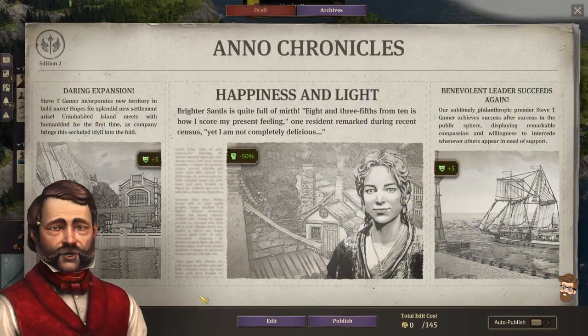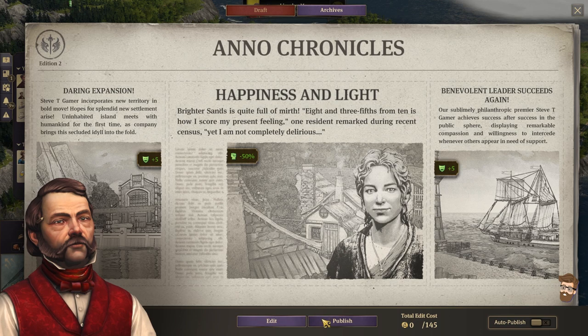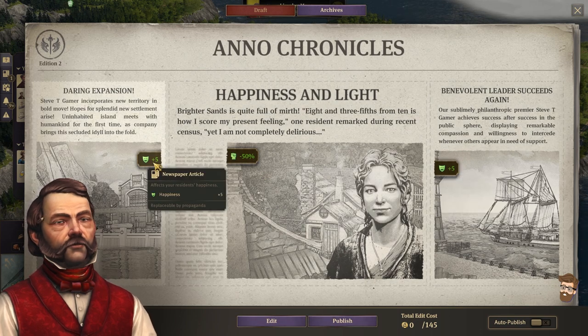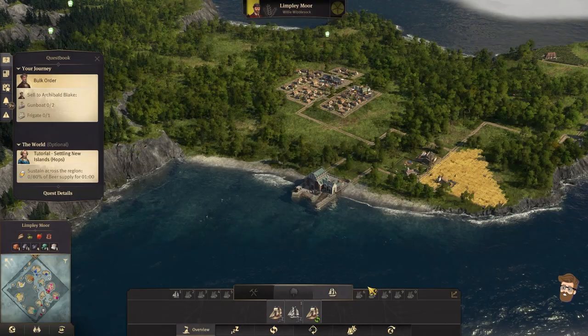Let's take a look at the newspaper. This is actually all good — I don't have to do any edits for it. Publish it. So we're going to get plus 5 happiness, plus 10 happiness, and we're also going to get a minus 50% chance for rioting.